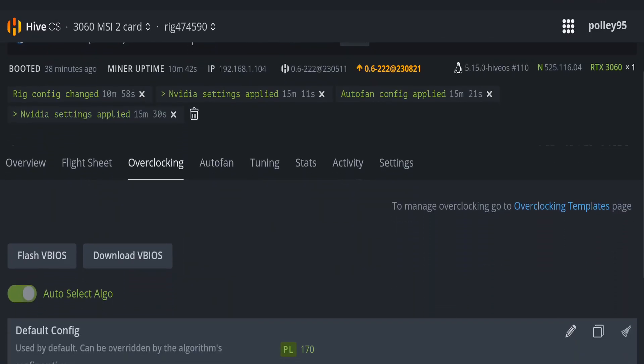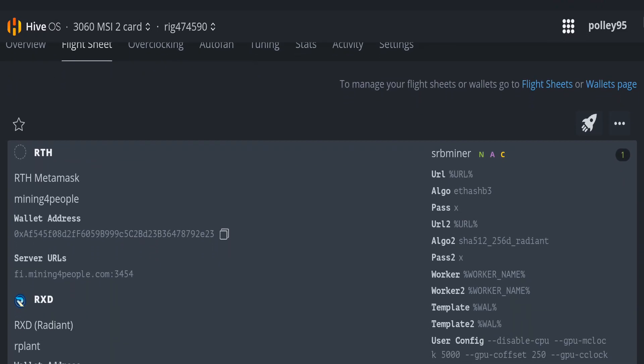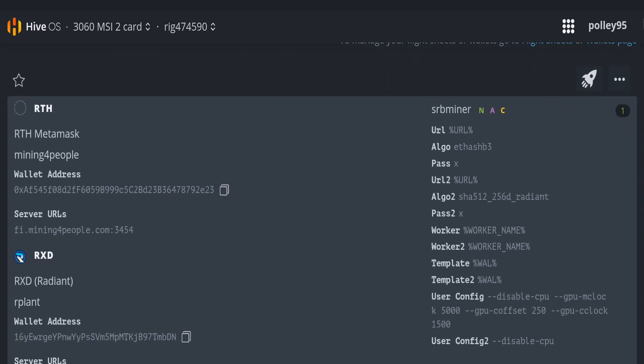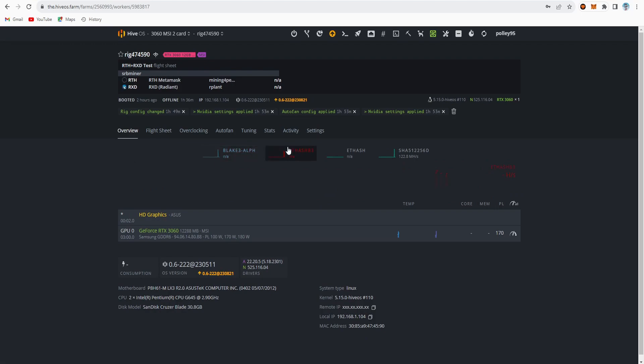I did not set any direct overclock in HiveOS — all settings are applied through the flightsheet. The flightsheet settings show: memory clock 5000, core clock 1500, and core offset 250. Overall, this video shows how to mine Rhetherium and Radiant as dual coin mining. You can expect around 39.51 MH/s for Rhetherium and 358 MH/s for Radiant.